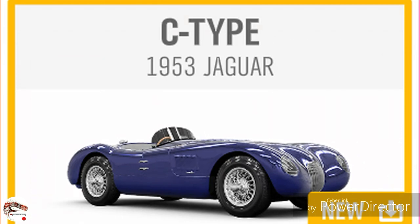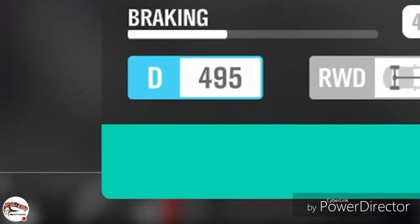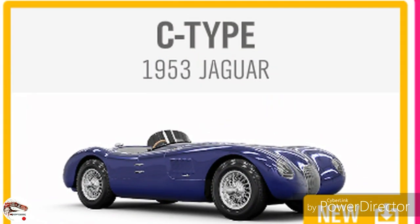Next is the 1953 C-Type. Like the Aston Vantage, it looks clean — it doesn't look overly sporty, it looks like a top-of-the-line classic British racer. I love classic cars and I love the old E-Types. My uncle owns an E-Type and this thing just looks so nice. I think this one is a D class.